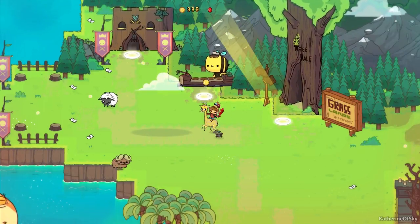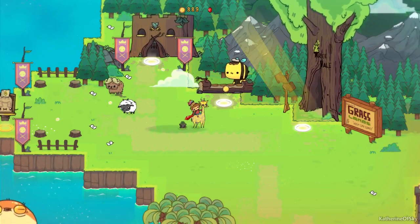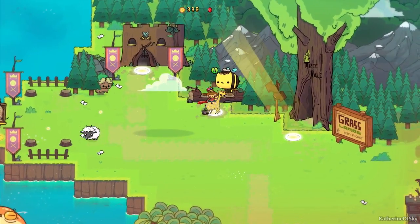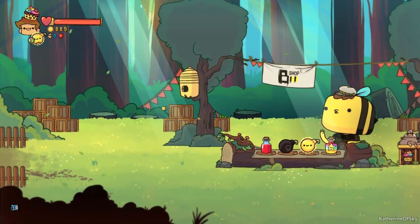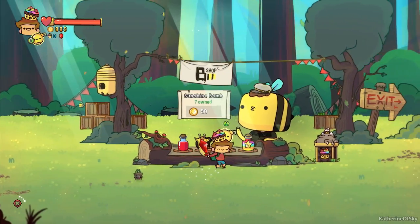Greetings and welcome to an Adventure Pals tutorial. In this one, I want to show you how to get the Bunny Business achievement. First of all, you need to go to the store that is in the initial area, the kind of grasslands with the forest, and you need to buy some sunshine bombs.